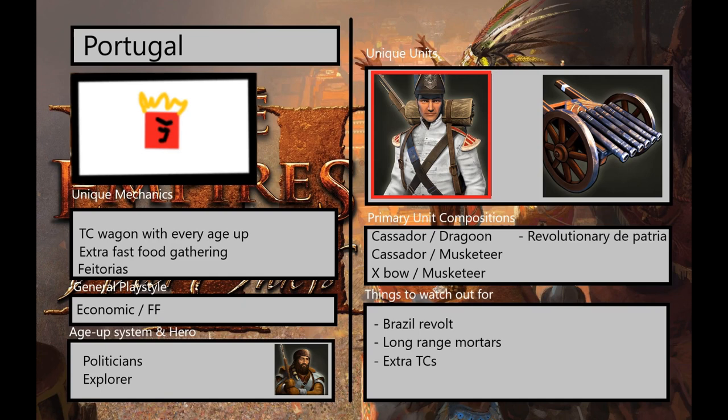Hello, gentles and ladymen. I'm Ulan Gaming, and today I give you the Portugal Civilization Overview. The second-to-last civilization before we have done an overview for every single civilization in the game, the last one being Ethiopia. So let's get into it.